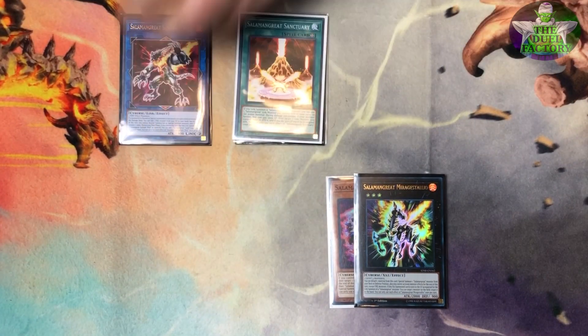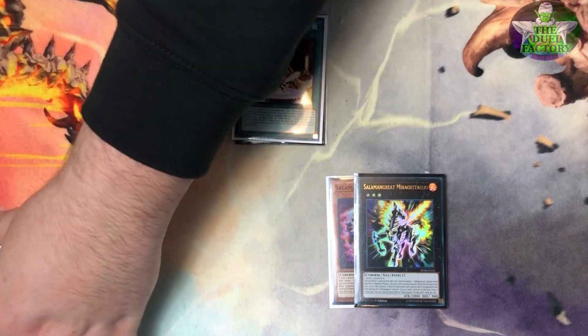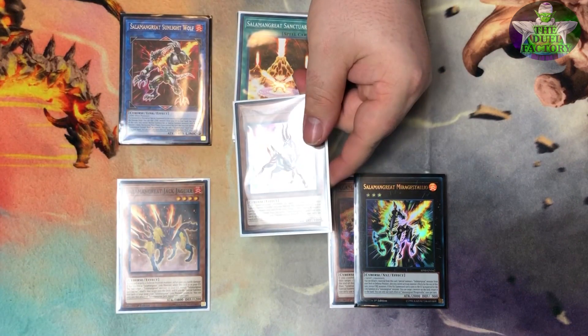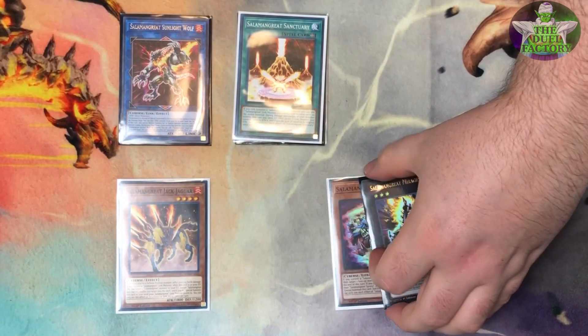You link Stallio and Jack Jaguar off into your first Sunlight Wolf. You've already used Sanctuary so you can't reincarnate link summon again, but you can put one of the Bane Links back to summon Jack Jaguar into the extra monster zone. This play adds Gazelle back to your hand. So for one card you end with Sunlight Wolf, Bane Links, and Gazelle in hand as follow-up — that's a plus four.